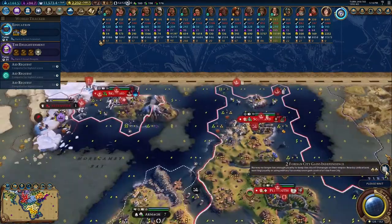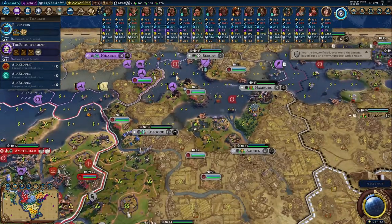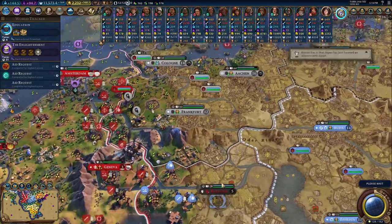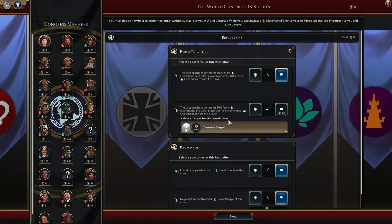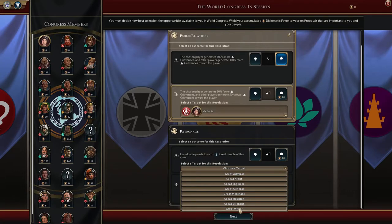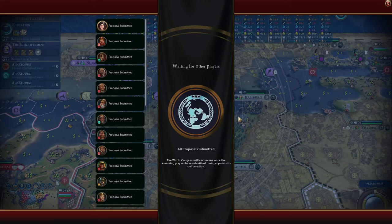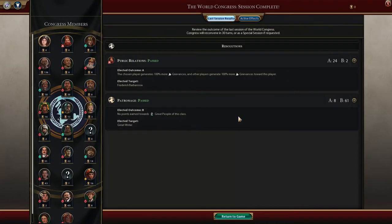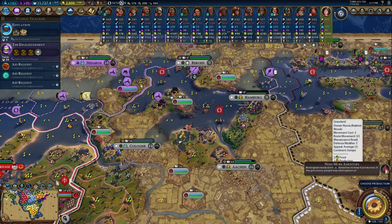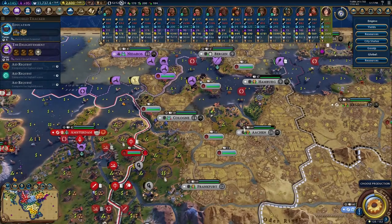It looks like there's another free city — in fact, Norway lost two cities in one turn. That's terrible. Germany's grown a bit to the north but they've lost their two cities to the south, so overall they're weaker. 50% fewer — double points towards great people. Let's take great scientists. No one's going to earn great riders — I'm very happy with that. And Germany earns double grievances — that's great. We're hurting on amenities, but most everything's content, so that's good enough.